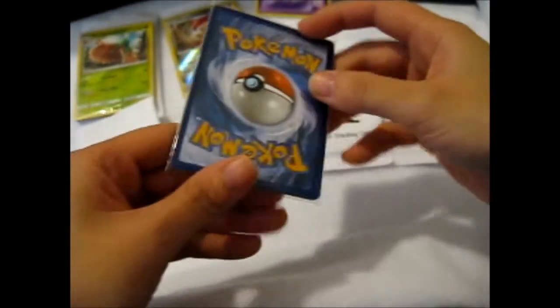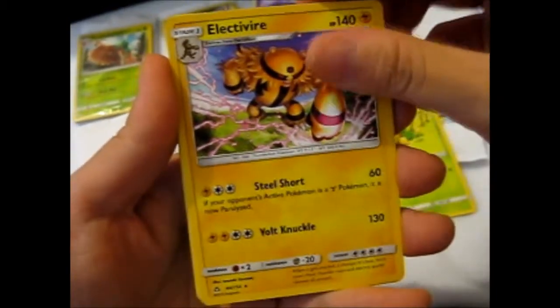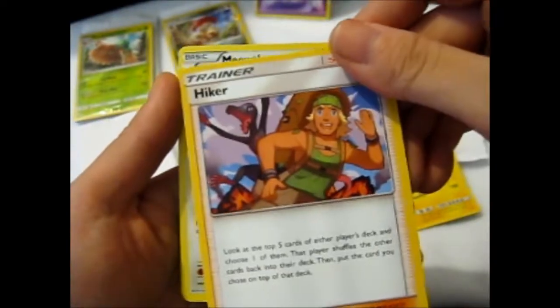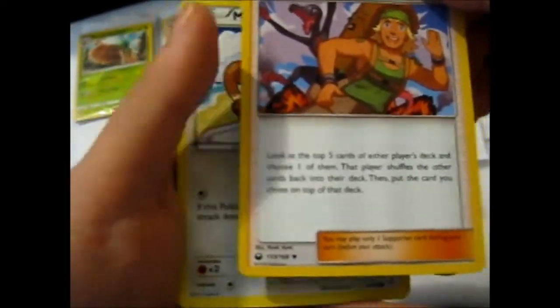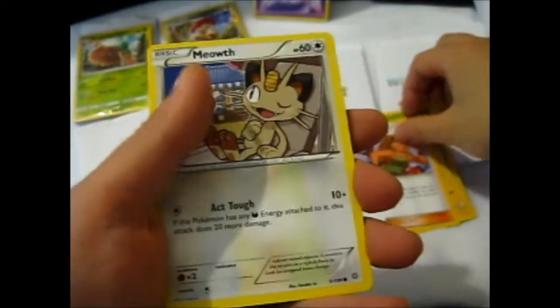Again Larion, Magmar, Gible, Pelipper, and Gible. Some Bellsprout, Electivire, Hiker, and the Salazzle in the back there. Kind of reminds you of the Kiawe challenge thing in the game.